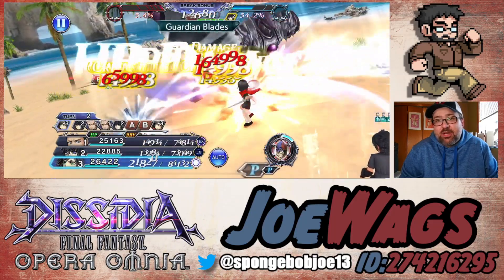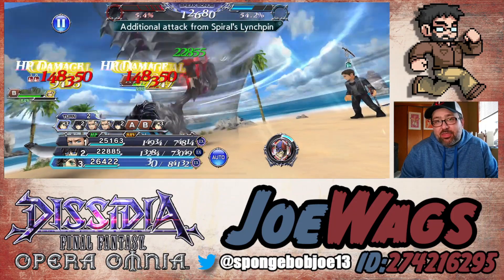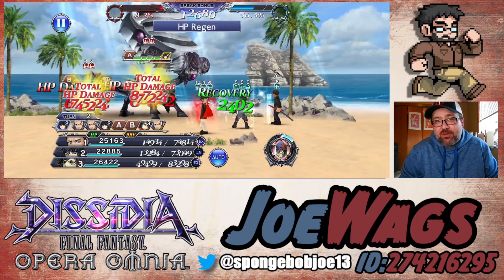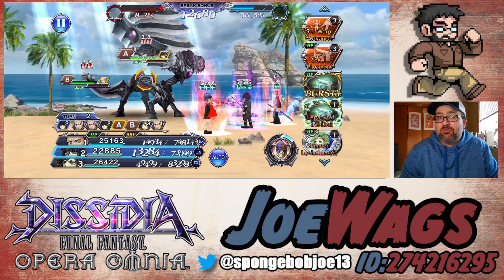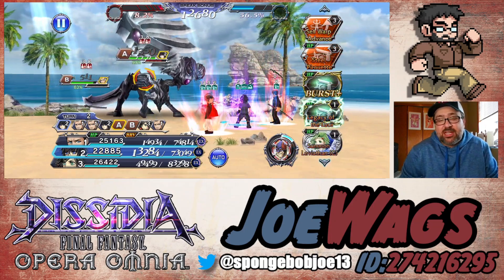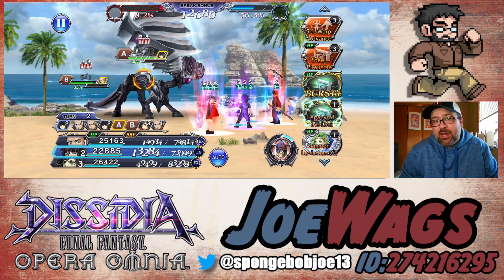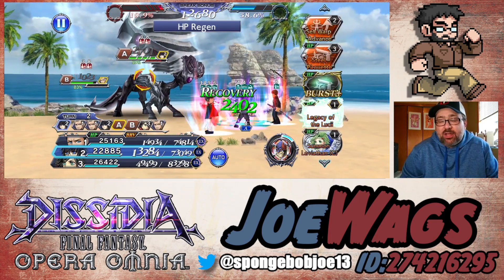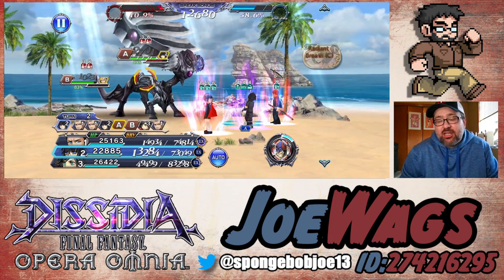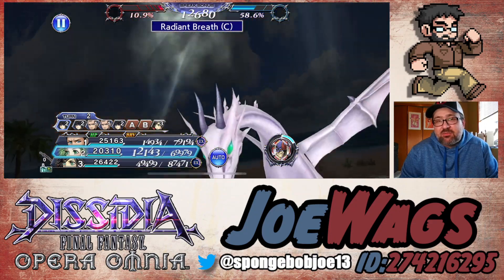We're going to get through this and basically have a team with no support characters, no force ramping, none of that stuff. We are using a couple of featured characters and we do start with a very high force gauge, which is nice. I did try doing this one with more of a defense comp, but what I found is this fight just isn't aggressive enough — it was taking a little too long. So I said we've got to go the more offensive route on this one.